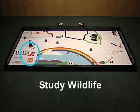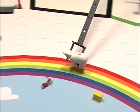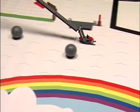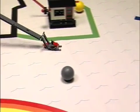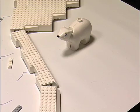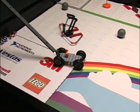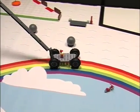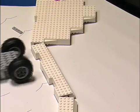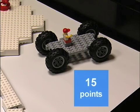Study Wildlife Mission. Move the polar bear and or the snowmobile to the research area. To score, they must be making direct contact with the research area model and or the mat within that model, but they must not be touching the mat outside that model. The scoring bear is worth 15 points upright. Beat the Clock Mission. At the end of the match, if the robot is making direct contact with the research area model and or the mat within that model, but it's not touching the mat outside that model, that's worth 15 points.